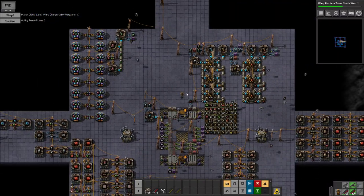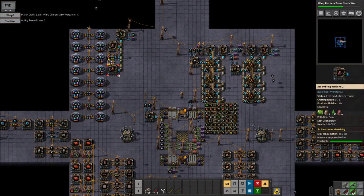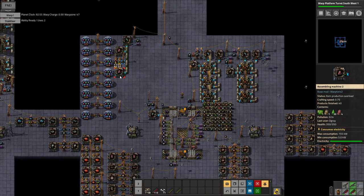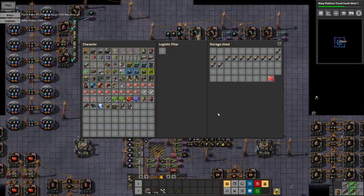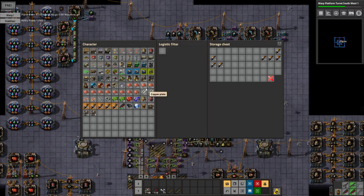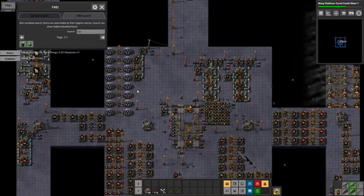Greetings and welcome to Factorio. I'm Degray and today we'll go do a bit of exploration outside and see if we can find some oil. Our base is very much in need of it, so let's just grab a small amount of oil fuel. We seem to have a ton, so let's go out and have a look in the world.